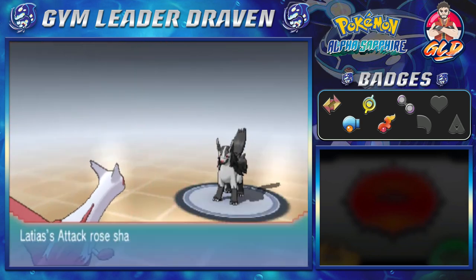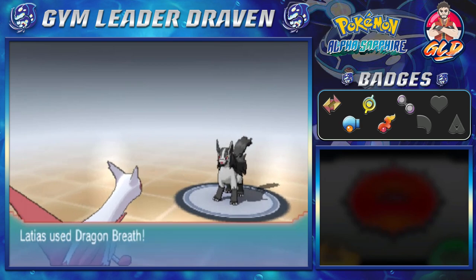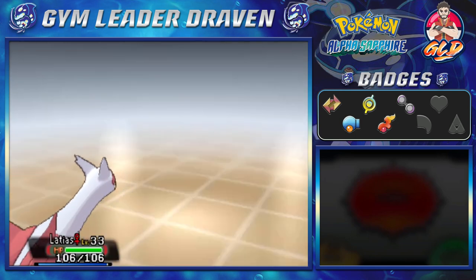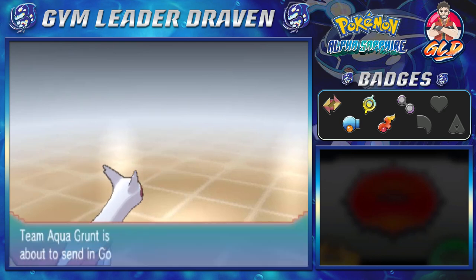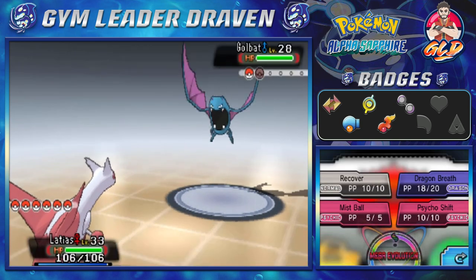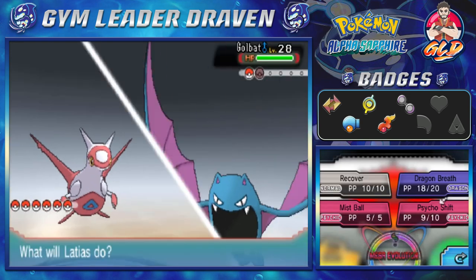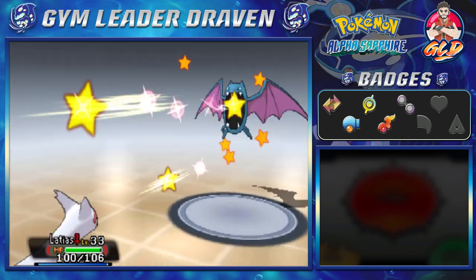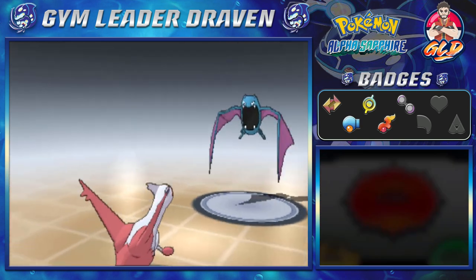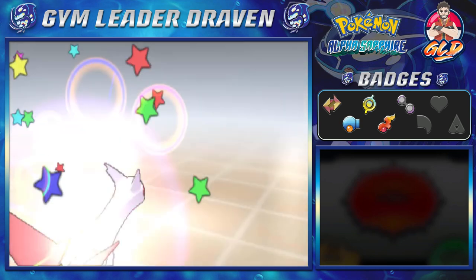That right there is Swagger — basically helping us. Dragon Breath for the win! I'm not going to waste Mega Evolution on this guy. Since we got the Keystone and Mega Evolutionary Stone, these trainer Pokemon are peons. Going with Psycho Shift but it misses. Using Mist Ball — that's Latias's specialized move — say goodbye to Golbat. Bam, level 34!